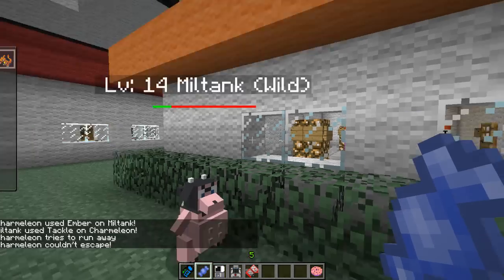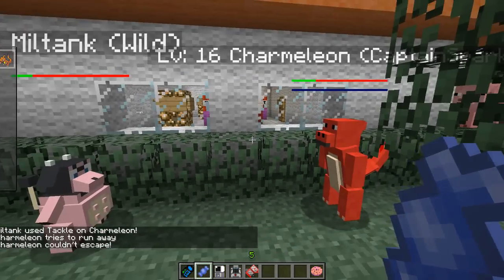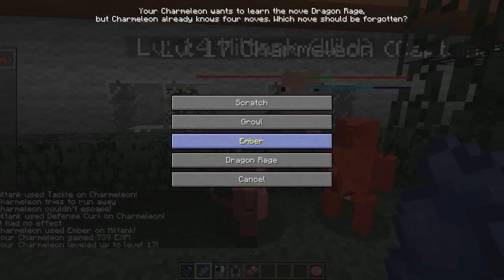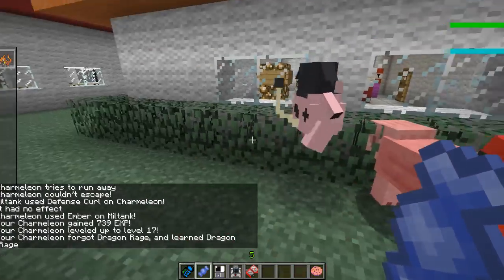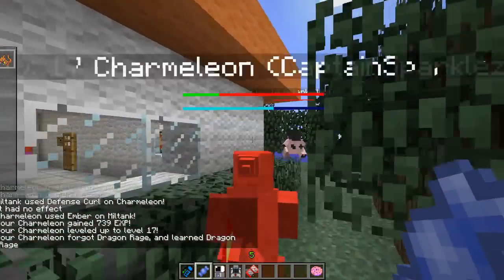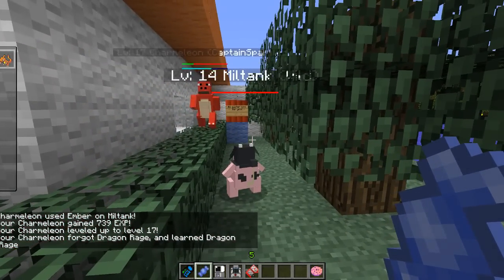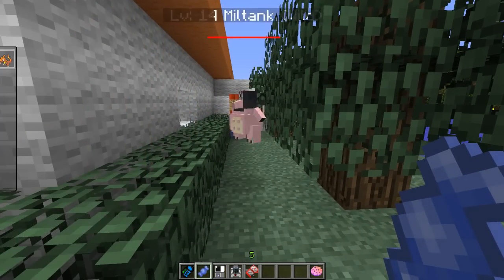Let's use Ember — hopefully we'll be able to do an attack on him before he kills us. There we go — now we just killed the Miltank, and it shows in the bottom corner that we gained 739 XP, we leveled up to level 17. What does he want to learn? Dragon Rage — which it looks like he already has, so that's interesting. But strangely enough, the dead Miltank is still walking around — a little bit bugged.